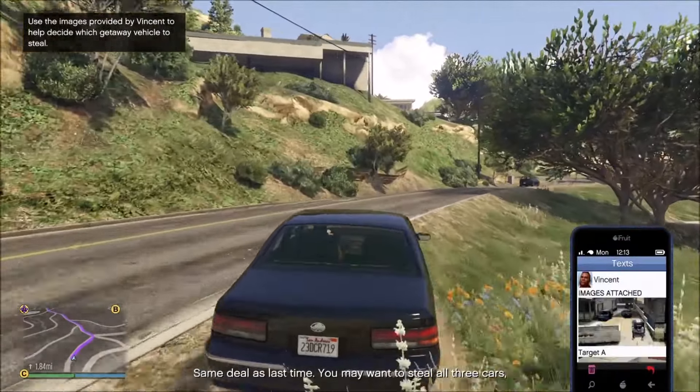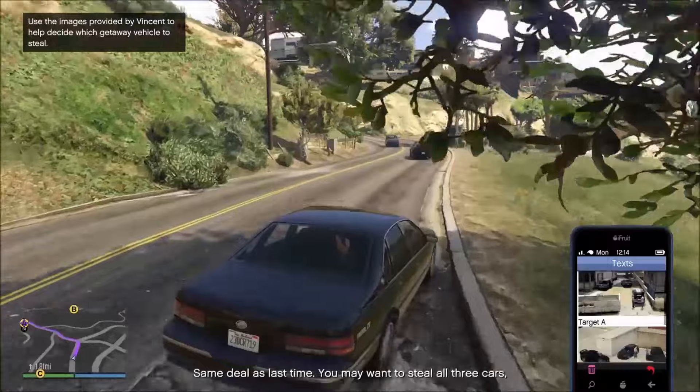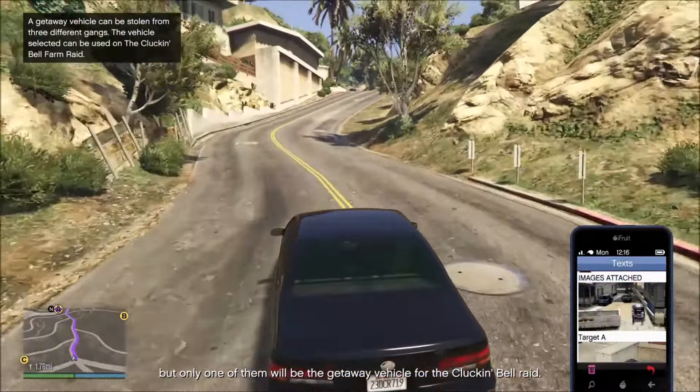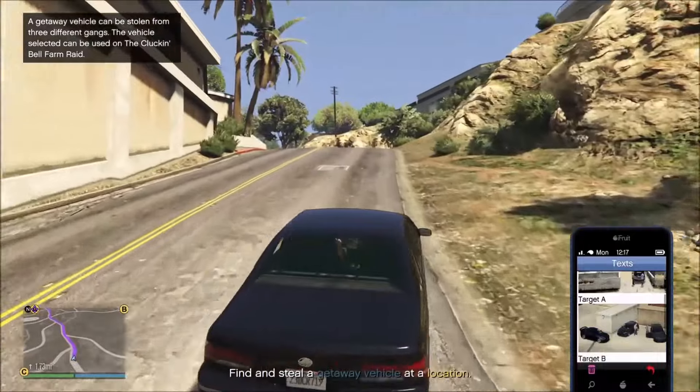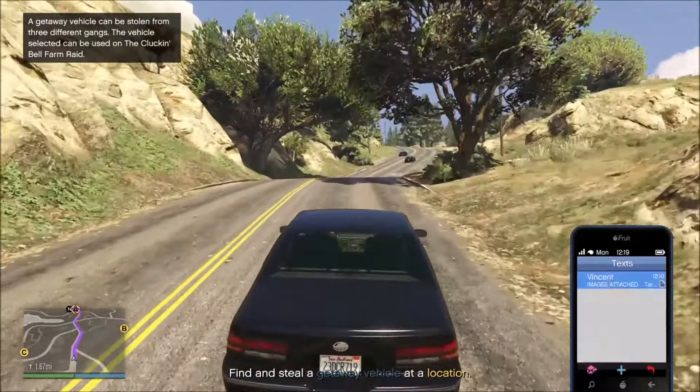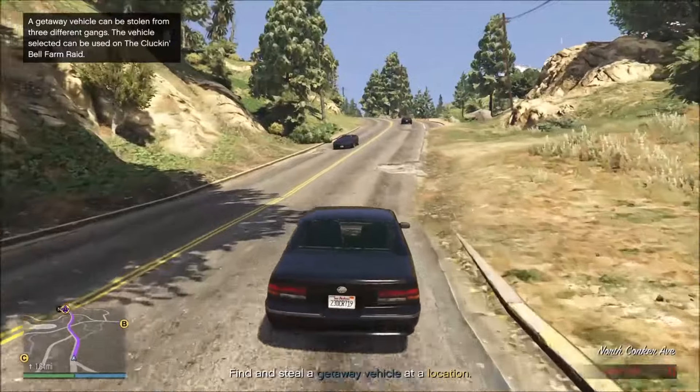Let's talk about the getaway vehicles here. What's a little bit different about this heist is that when it comes to the getaway vehicles and the gear and the weapons, you have a choice. You go to three different locations and you don't have to go to all of them. You can choose which ones you want to get. So which ones should you get? Should you get A, B, or C?